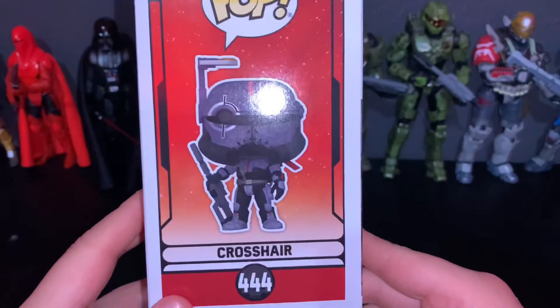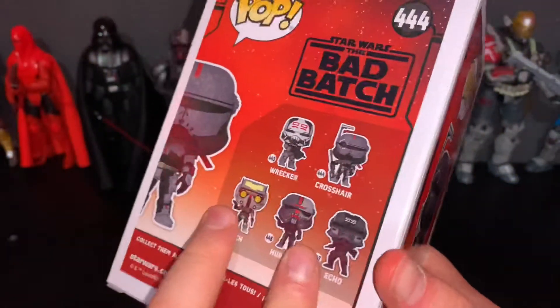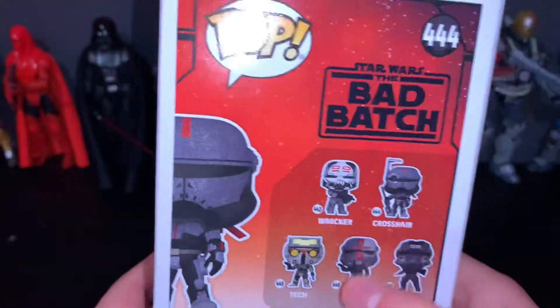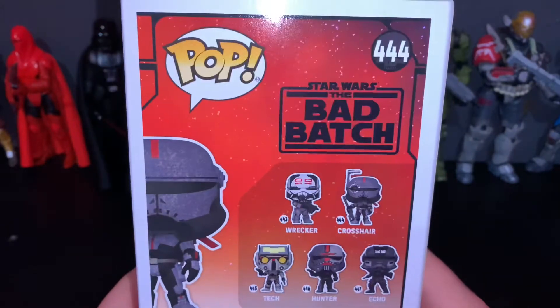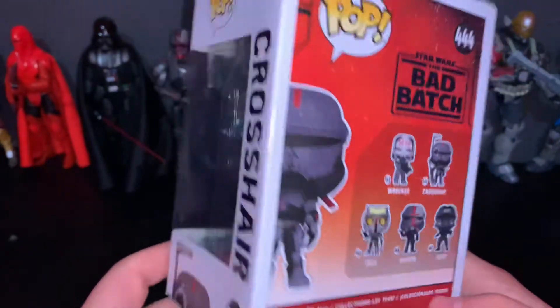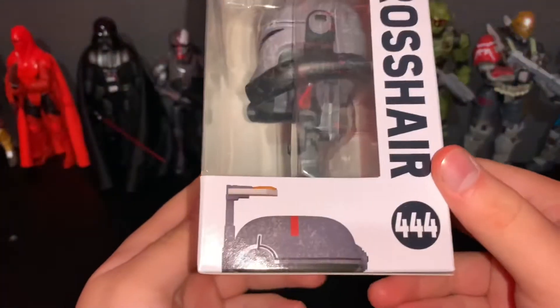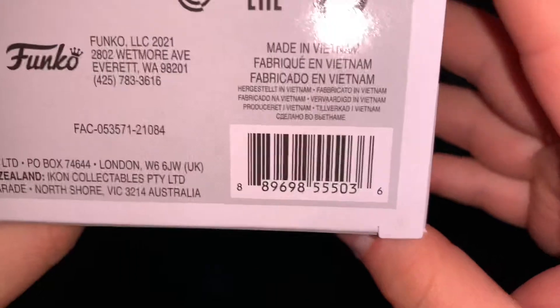Here's the right side — you can see 'Crosshair' right there. Here's the back showing the rest of the wave: Hunter, Wrecker, Tech, Echo, and Omega, who is a Target exclusive. I really like the way they do these boxes for the Bad Batch. Here's the left side, the top, and the bottom with the barcode if you want to find them in stock somewhere.